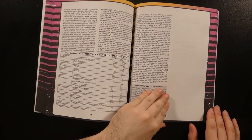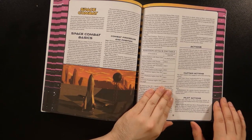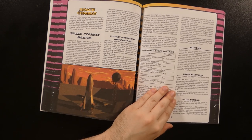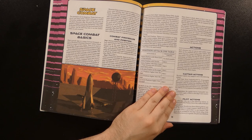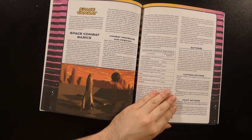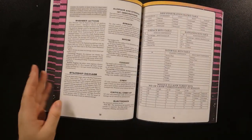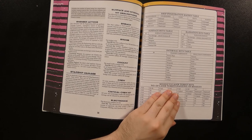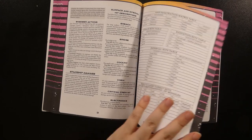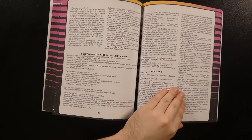The ship combat rules function similarly to vehicle combat rules in terms of determining position. Since the entire crew is aboard one ship, actions are divided into five positions: captain, pilot, sensor operator, gunner, and engineer, each given different options on what they can do during a combat round. There may be multiple gunners if there are different weapons and turrets. After all positions are detailed, there are optional rules for streamlining various aspects of space combat. Rules for ship damage are given — slightly more detailed than vehicle damage but similar in vein, with targeted areas subjected to different grades of damage from surface to internal to critical to destroyed. The section rounds up with a brief guide to repairing damage and space combat examples.